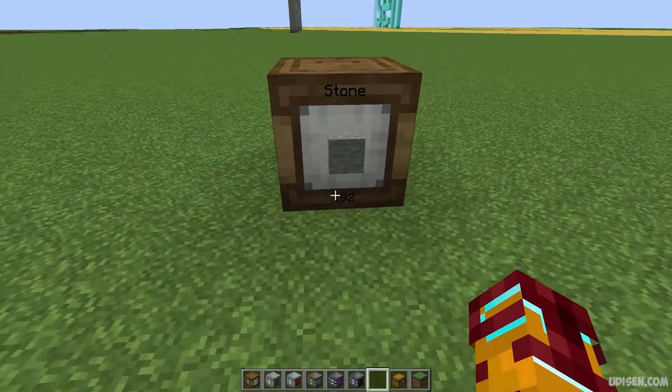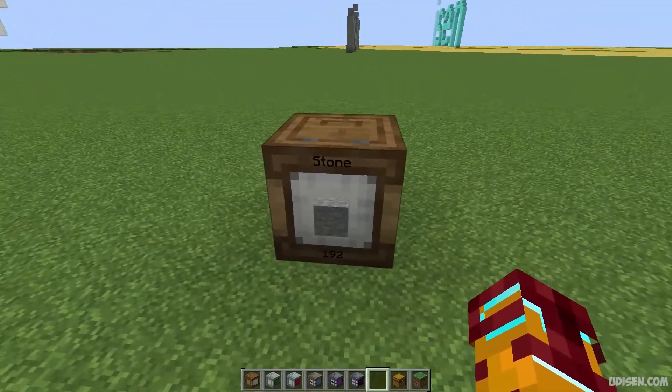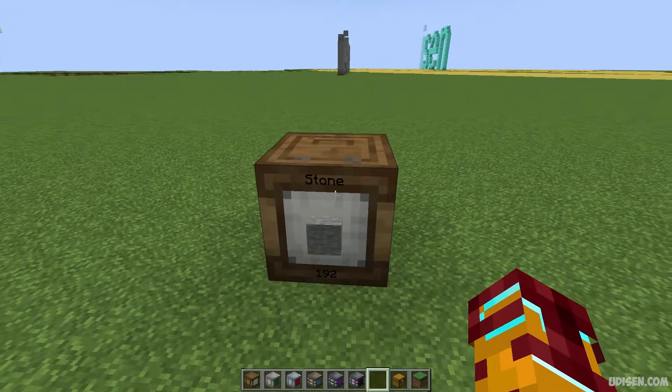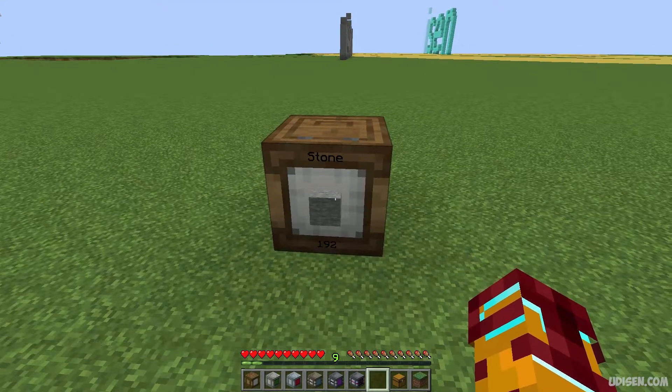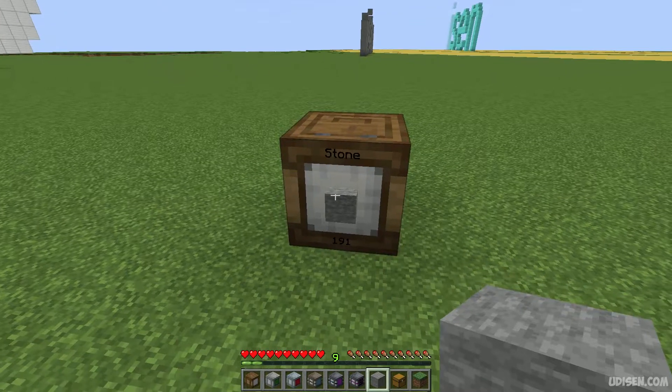You see these numbers — it shows how many stones we have and the name of the item which you put here. Then press right mouse button, press and hold shift, press right mouse button, then press left mouse button, and you receive only one item at a time.